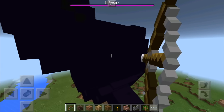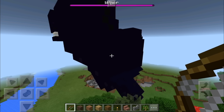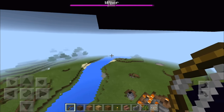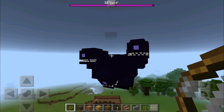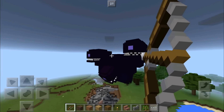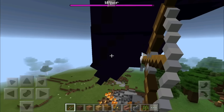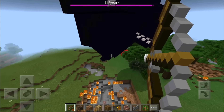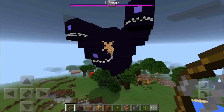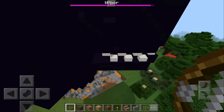That is freaking awesome. I have not seen a mod this crazy in MCPE — that is just freaking insane. I don't know if you guys can see, but this is just awesome. I don't know why I can't hit it — I don't know if that's supposed to happen. I think it's actually the normal size of a wither, which would probably make a bit more sense.